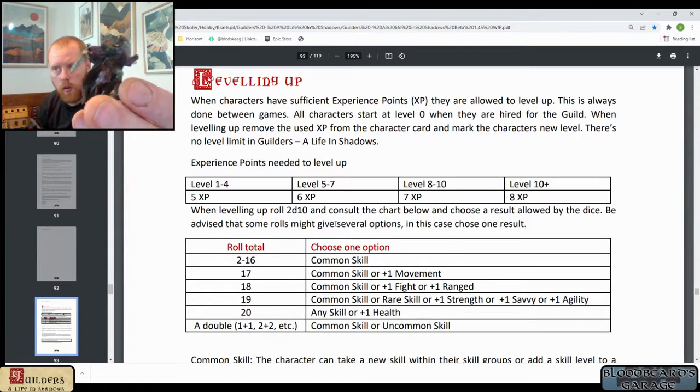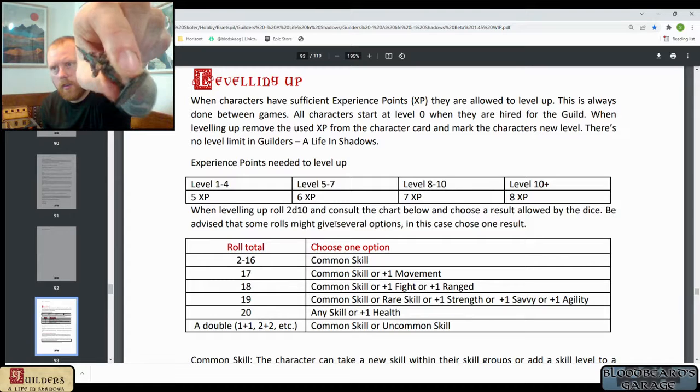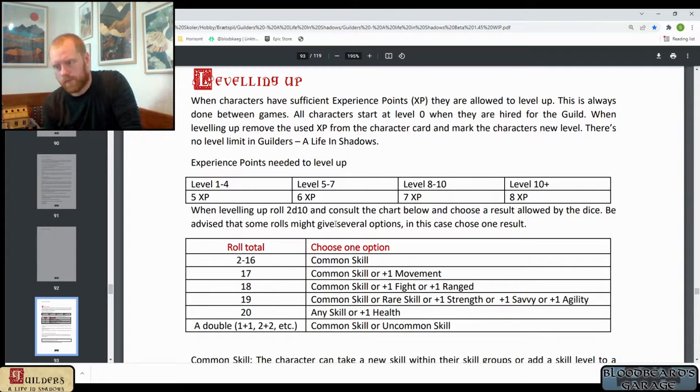Umbridge the thief also leveled up. He rolls 2d10 and gets a 9, so that's just a common skill. He currently has the Lockpicking skill, and now I'm also going to give him the Pickpocket skill so he can do both.